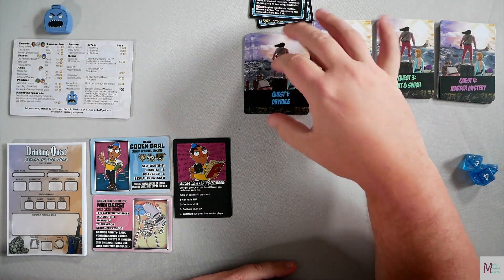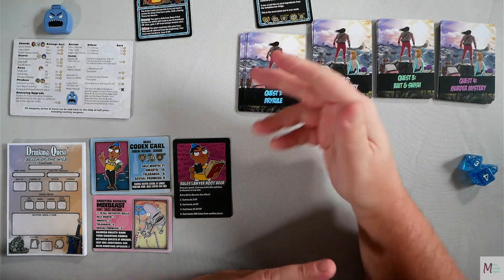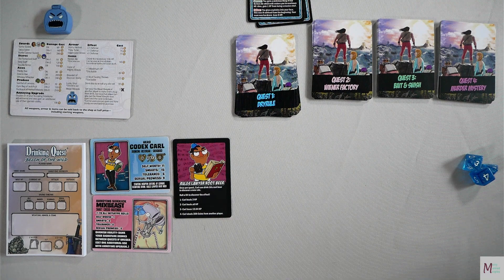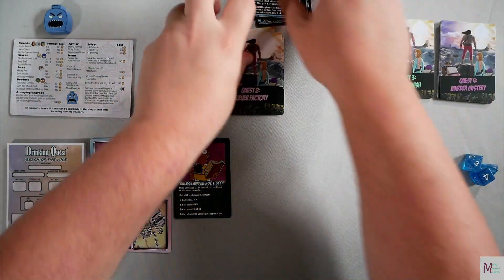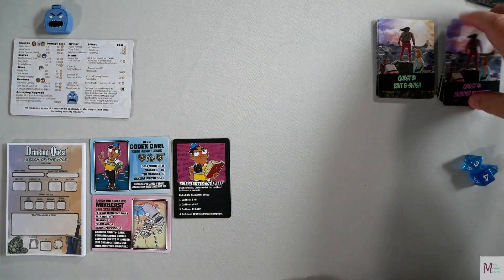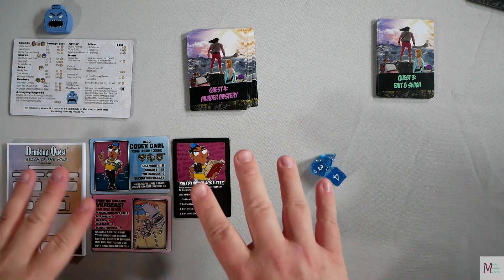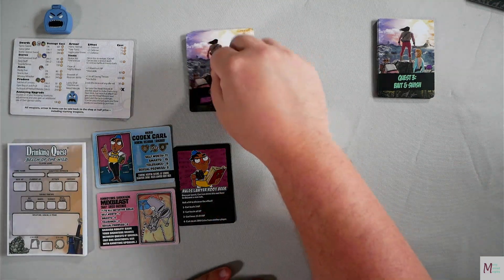Completed cards go to the discard pile and you keep taking turns. In a two-player game, each person does 4 cards per quest. In a three- or four-player game, you go until the deck is empty — there are 12 cards in each quest. After completing one quest, you heal back to max hit points and can visit the shop again. Once everyone's ready, bring out the next quest deck and repeat until the end of Quest 4. Whoever has the most Experience Points wins.